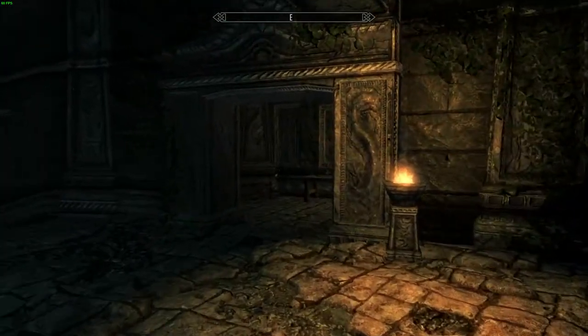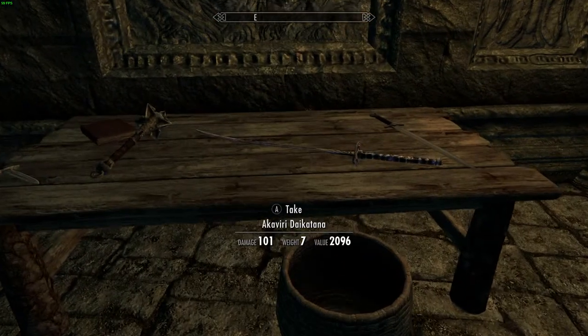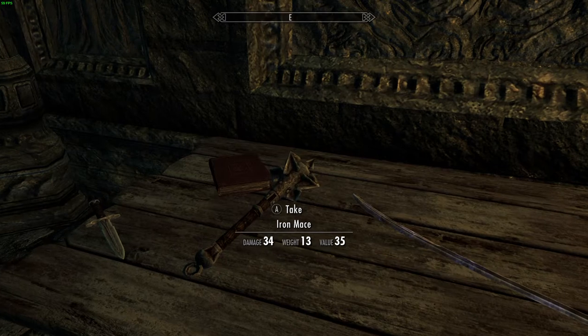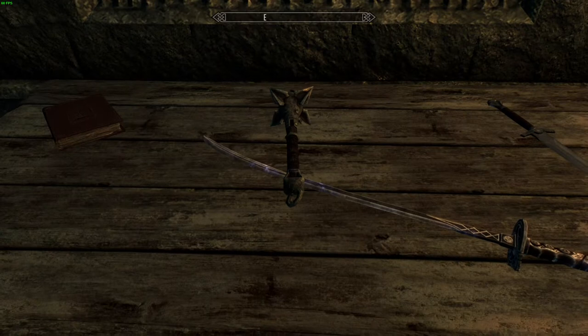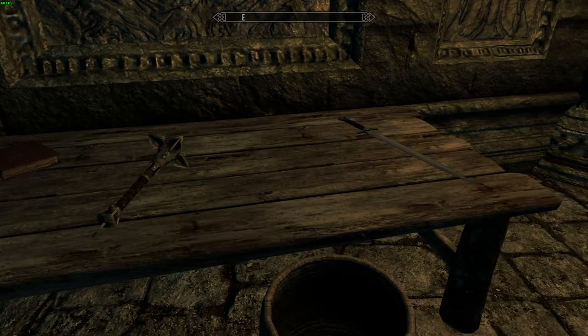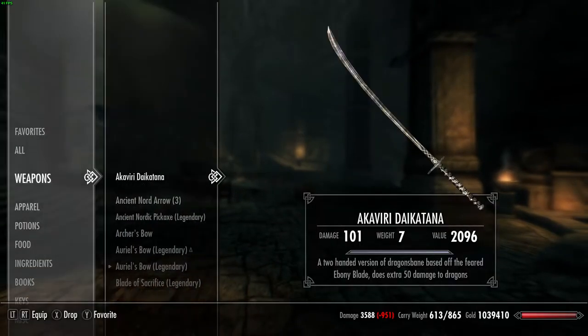This is a mod that I made that simply adds a two-handed version of the Blade Sword. It can be found with the Blade Sword — they're crossing blades basically. And this is based off of the Ebony Blade, obviously, because it looks exactly like it.